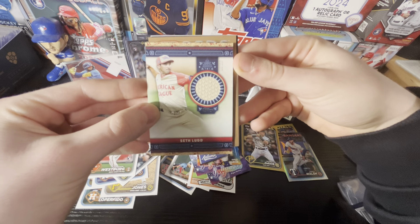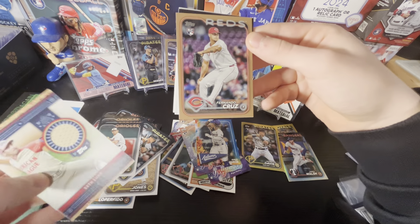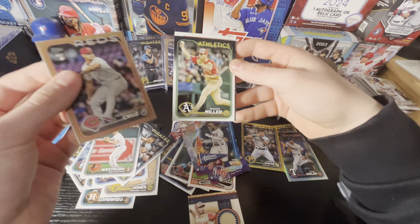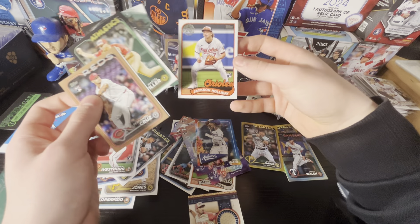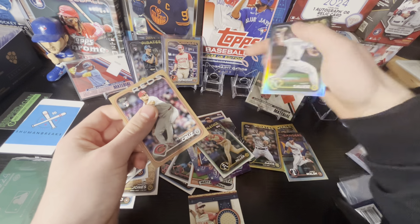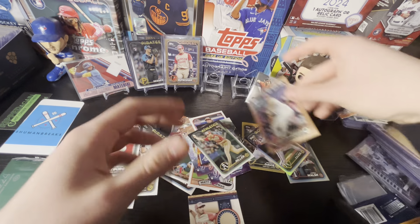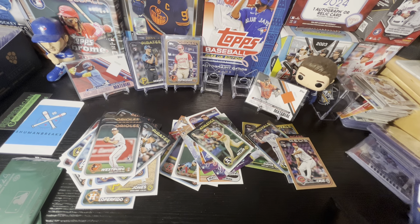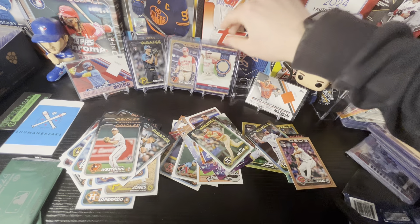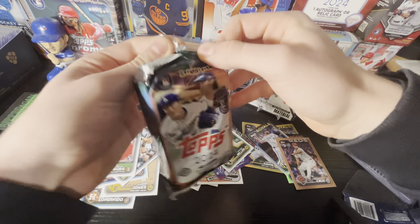It is a nice card — Seth Lugo all-star game relic. We have a Reds rookie, Fernando Cruz. We have a black coming up. Mason Miller. Clayton Kershaw. And Jackson Holiday, rookie. On the back, another Matt Sauer, kind of a rainbow foil. Fernando Cruz rookie gold. We do have a bonus hit — so people I've seen get multiple relics also get multiple autos. As for the relics, the Junior Caminero is definitely the headline relic — definitely the best relic out of the bunch.